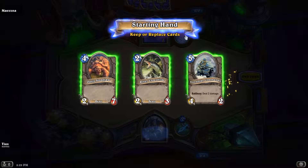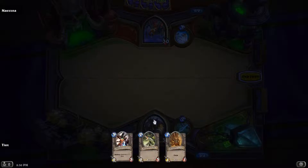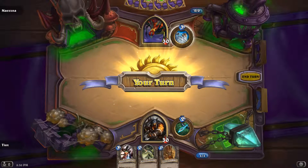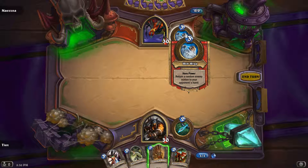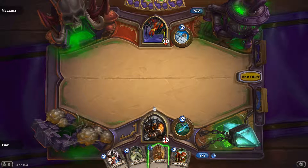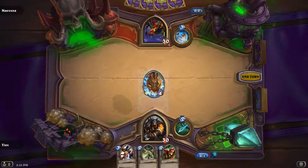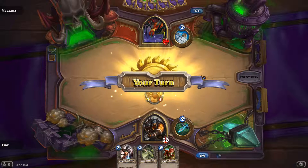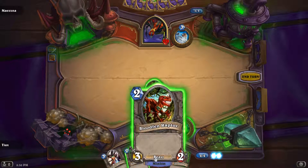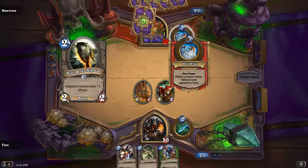What is this? Return a random enemy minion to your opponent's hand. I guess a deck with charge would be pretty good, or for this battlecry. That costs 3 mana.